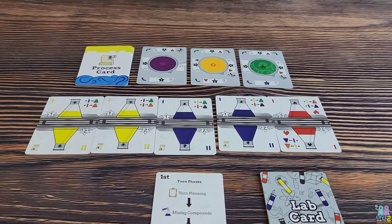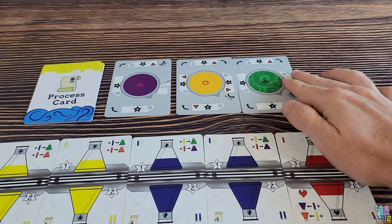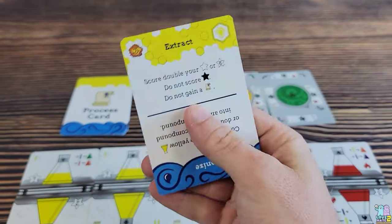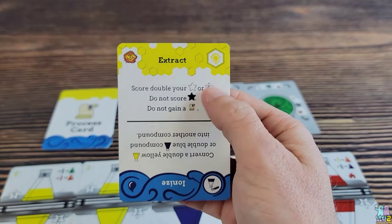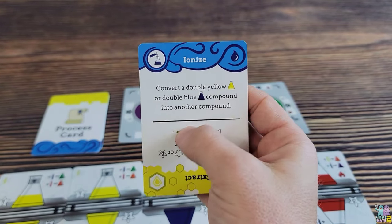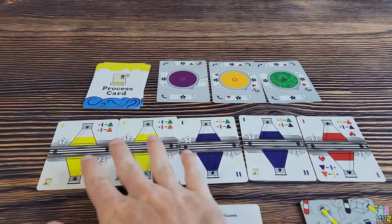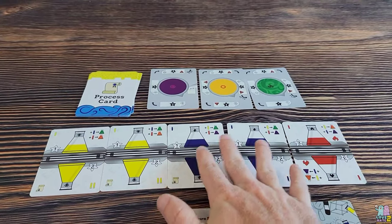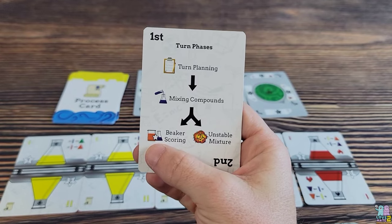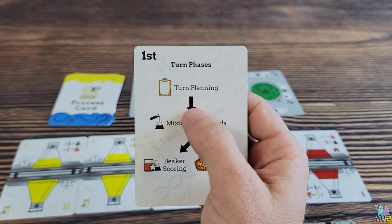In this game, you have a small deck of cards laid out on the table. You have three beakers representing three different chemical elements you are trying to concoct throughout the course of the game. You have a deck of process cards giving you different abilities — two on each card. You get the yellow benefit if you create a double yellow element and the blue benefit if you create a double blue element. You also have different flasks showing what you're scoring for that particular round, and a player turn card tracking how many turns have been played per round.